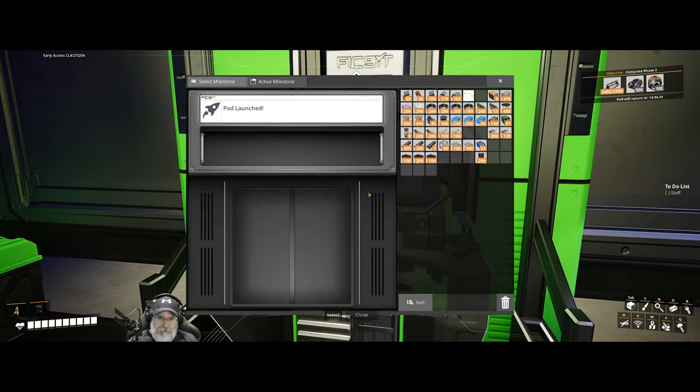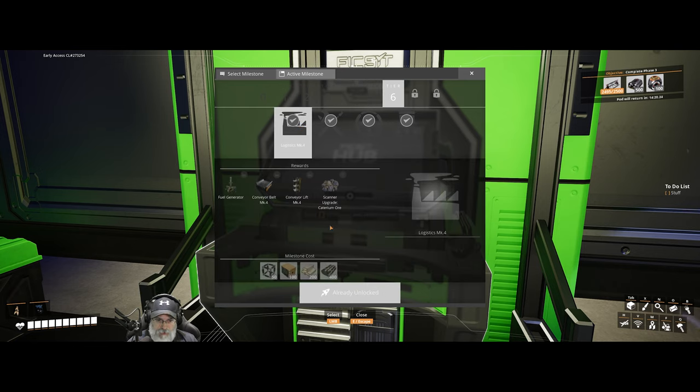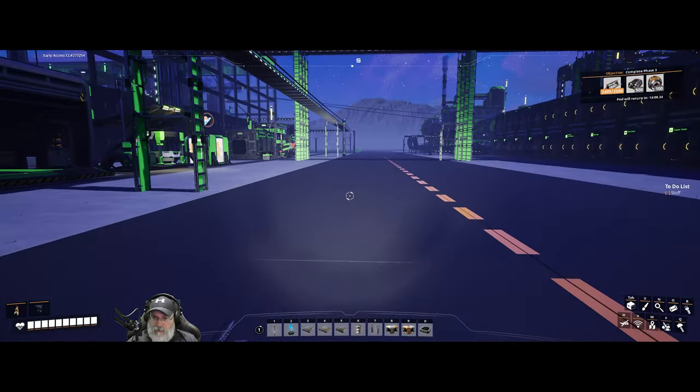All right, awesome! To build and power conduction-rails-based transit ensures increased efficiency and reliability for both the transport of pioneers and cargo. So that's it — we have achieved tiers five and six. We still have seven and eight to go, but all these milestones in both tiers five and six are done. I did this one off camera, and that got us the fuel generator, the conveyor belt, Mark 4 conveyor belt, the lift, and we already had catarium scanning from just finding it.